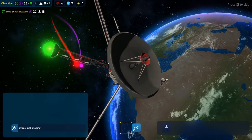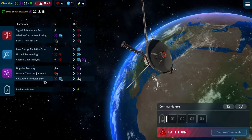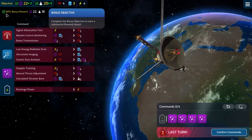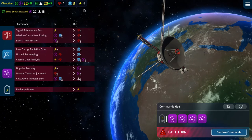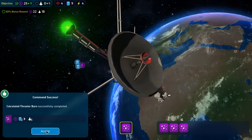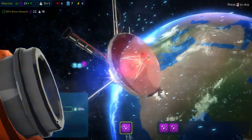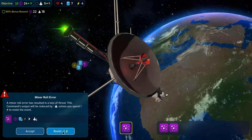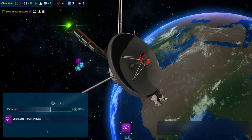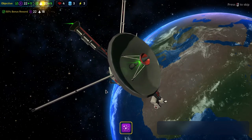We'll resist that and accept that. Now we just need to hit this four times — that gets us there and we can resist every single time if something goes wrong. Come on, calculated thruster burns — we will resist you. 50% bonus reward achieved, very nice!